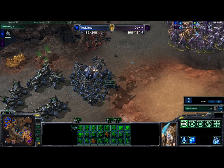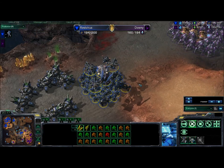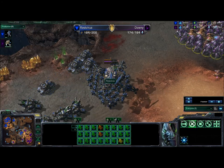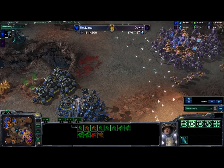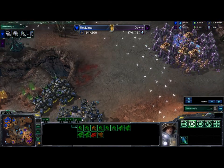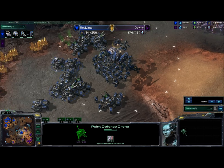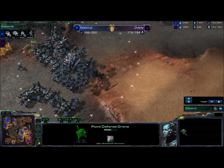If he keeps these Marines bunched together like this, they're basically just storm fodder. We see a Point Defense Drone being dropped, so that'll absorb a lot of the Stalker shots. Tanks are sieging back up and the Protoss had a chance to move into that tank line but missed it. The Point Defense Drone still has a lot of time left and will negate most Stalker shots, which is unfortunate for the Protoss — especially because he's caught out of position, with the Terran actually closer to the Protoss main base.